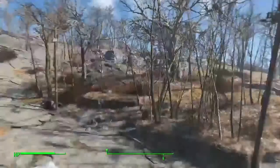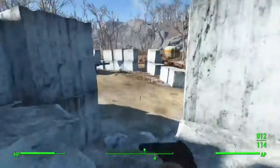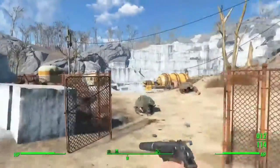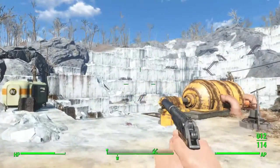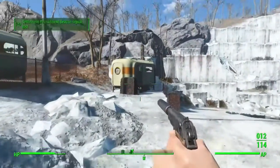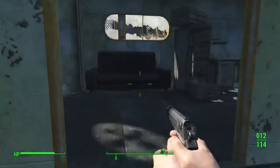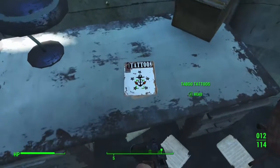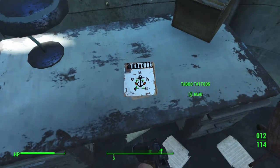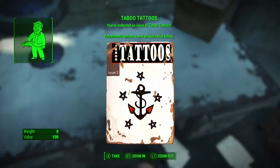The Thicket Excavations looks like a big marble quarry, and right on the lip of the quarry you should see a little caravan. Inside this caravan there is a table, and on the table is the issue of Taboo Tattoos. From this issue you permanently unlock a facial anchor tattoo.